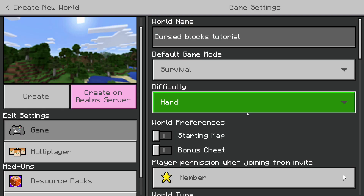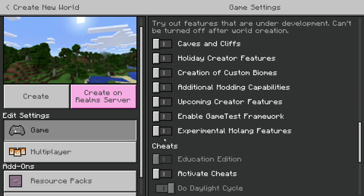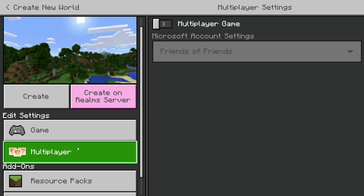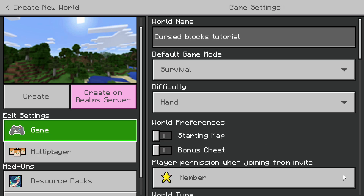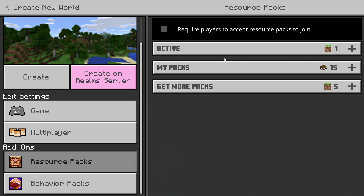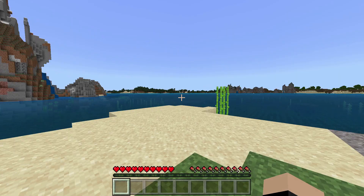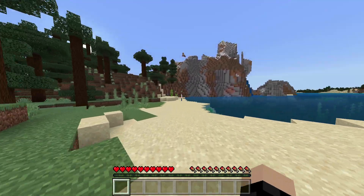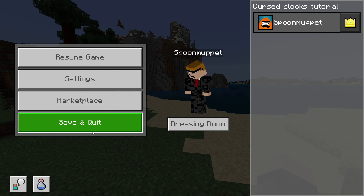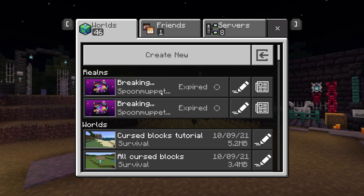First of all, what you want to do is just make a brand new world — just like this, no cheats on, plain world, achievements still on, all of that. I'm turning off multiplayer because I don't want people to join. No resource packs, no behavior packs, just the default and create. You can do this with a world you've already made. Make sure that you save and quit the world and don't just close the game — if you save and quit, it'll work; if you just close the game, it won't.